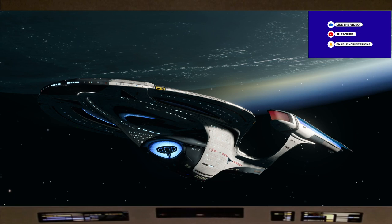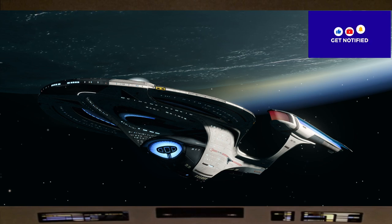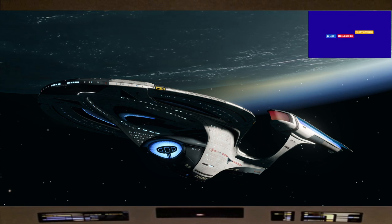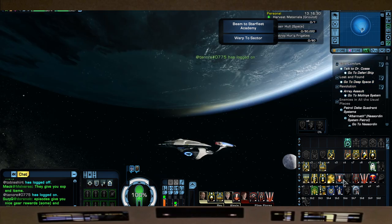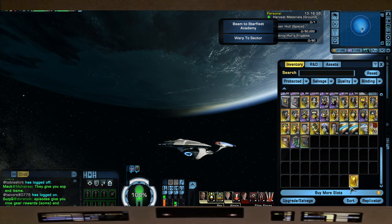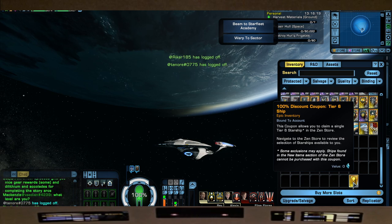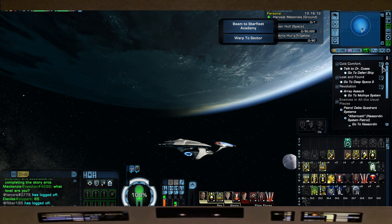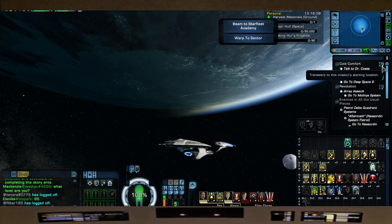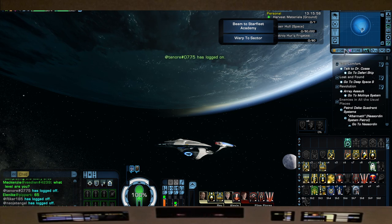Captain on the bridge - we are back here and I wanted to do another follow-up regarding the free stuff we got for our 12th anniversary, one of them being the E6 coupon, which is right here in my inventory. It's a 100% discount coupon for a tier six ship, and this coupon allows you to claim a single tier six starship in the Zen store. These ships are not necessarily going to be the best top tier - they're more for space barbie, just like my tier five recommendation video.